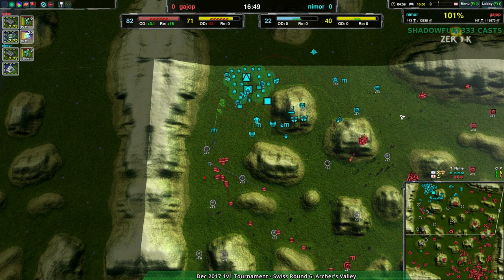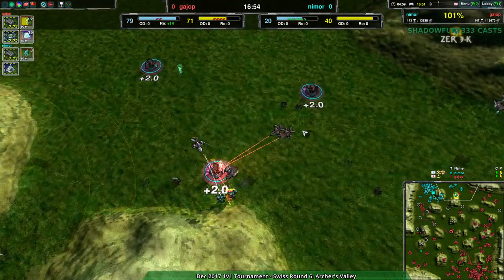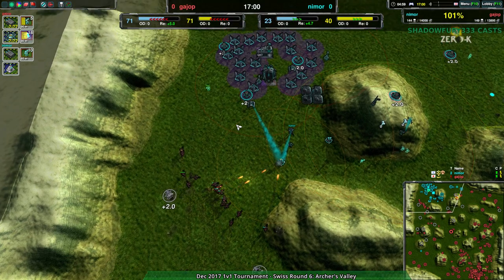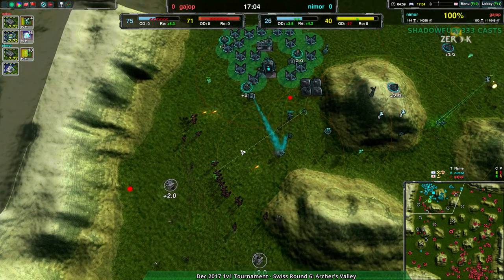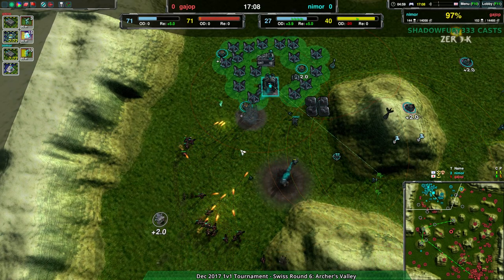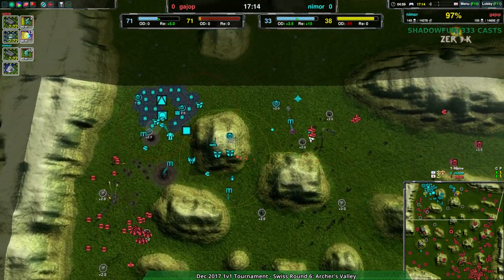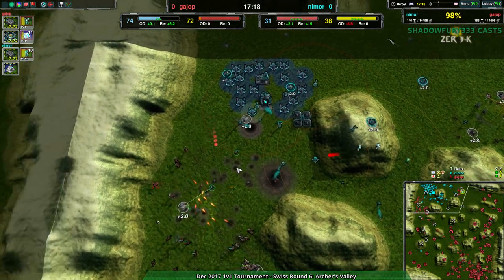Nimor didn't manage to follow up that big attack they had earlier with strong production. The air switch wasn't a bad idea, but if they had just followed that up with strong production and economy - pushed a bunch of cloakies out and struck while the iron was hot - it would have worked. That would have been enough. Well done Nimor on the micro play - I would love to see Nimor play more 1v1s. That micro play was impressive. Strong micro but having a bit of trouble remembering to build energy structures.